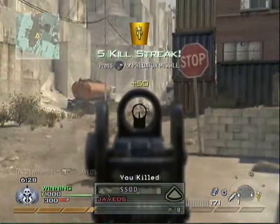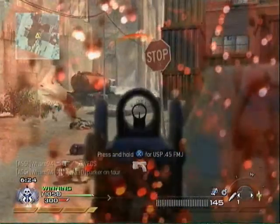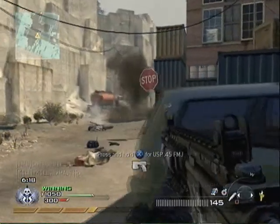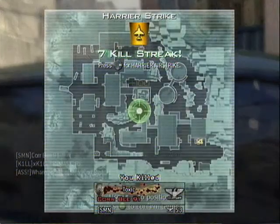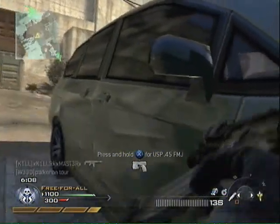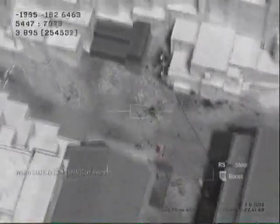They all start coming back here which makes it incredibly easy for me to get up to the pavelow. I get a kill, I've got my predator, and then I get my harrier off this guy. I call that in, and that gets me a kill, and then I call in my predator to get me the pavelow. So that's two pavelows.